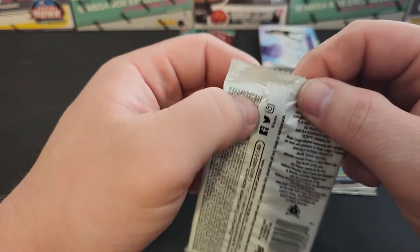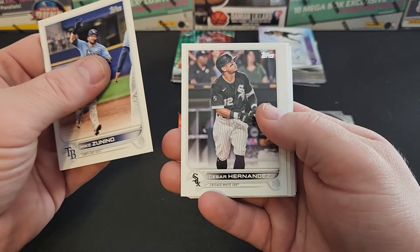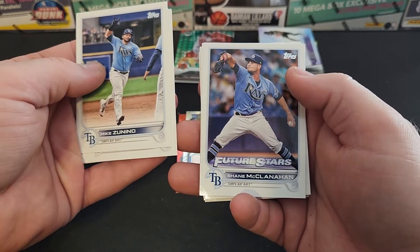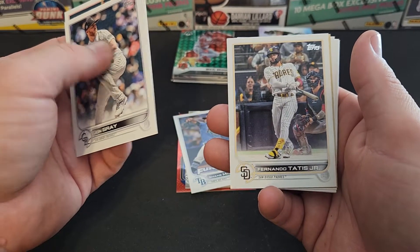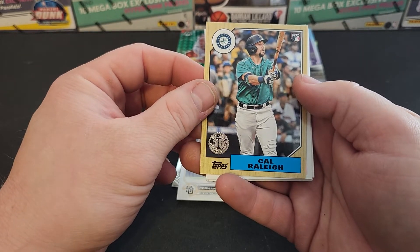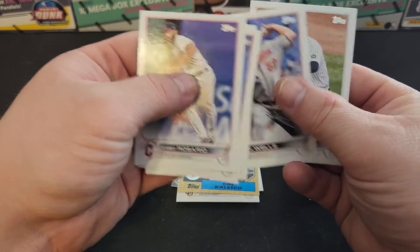Topps 2022 Series 1. Zunino, Hernandez, Adam Wainwright. We've got Future Stars Shane McClanahan. John Gray, Andrew Miller, Anthony Rizzo, Tatis Jr. — I still think he'll be worth something. Got the '87 Topps. Max Scherzer, Matt Barnes, Alex Wells, and Corey Kluber.